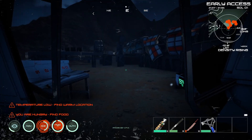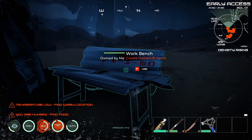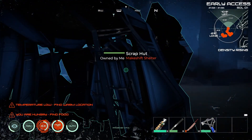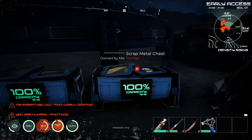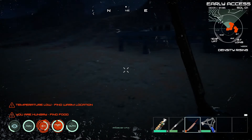Hello everyone and welcome back to another episode of Osiris New Dawn. We've saved up in our little house so we're all good. Let's get some sort of weapon on. What do we need to make today?